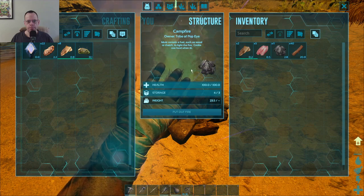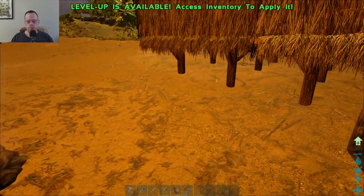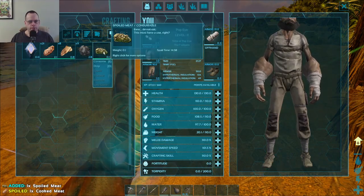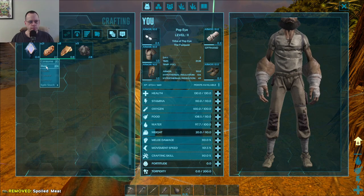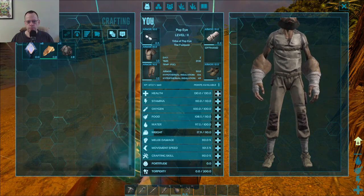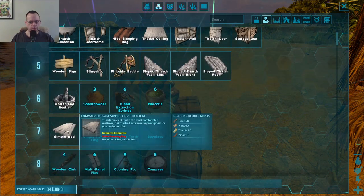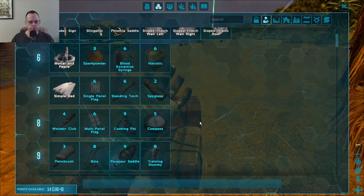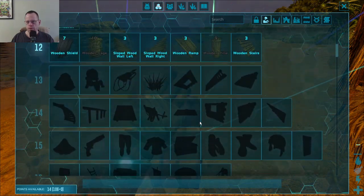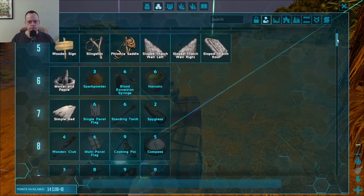Why do I keep putting the fire out? Okay. Inventory. Let's get some charcoal out of here. Let's drop that. I don't really need all this meat. So let's raise up health, I guess. I haven't been able to make a bed yet. Spyglass, compass, cooking pot, wooden club. Man, there's a lot of cool stuff to get. It just keeps going and going. Wow. That's like a huge thing. Look at all that stuff. That's a lot of stuff. All right. I guess I'll just go down the list.